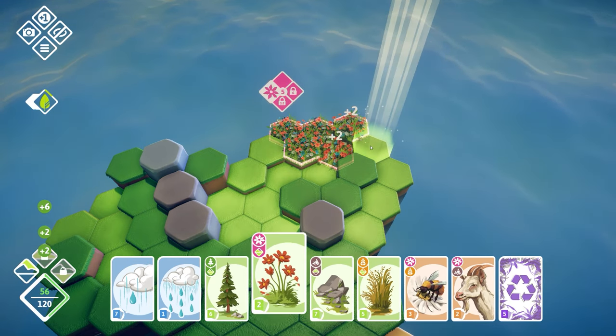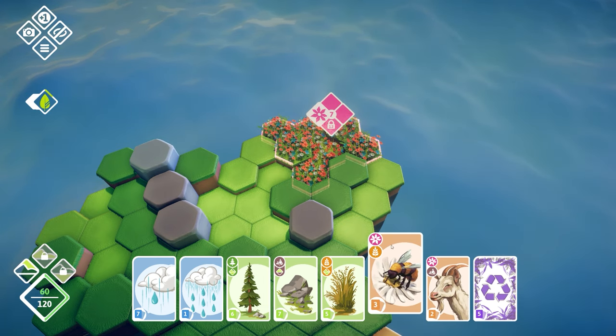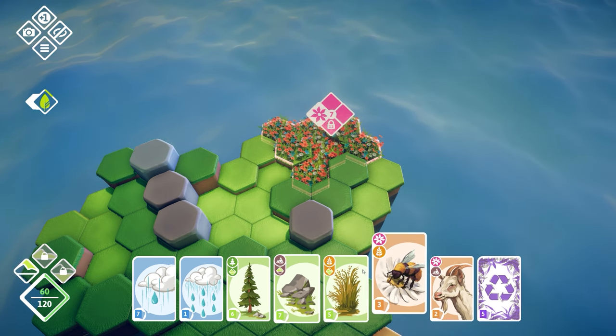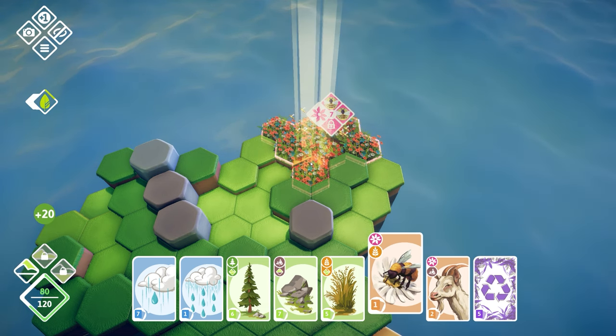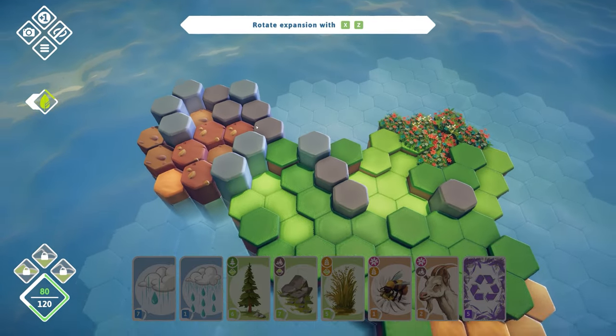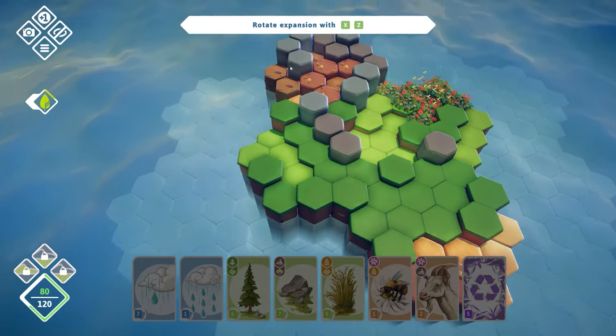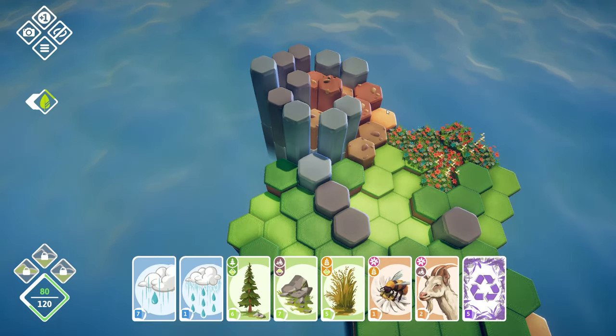Let's continue on with building. The idea is you make this ecosystem and the bigger you make it, the more you can then place some animals in it. So we've got a bee — we can place some bees in there. And if you get three of a kind, you get a nice big bonus. This is a very rocky landscape, so I'm going to place it maybe here.